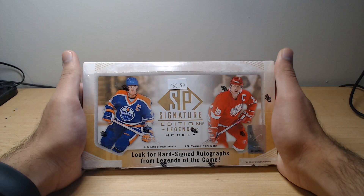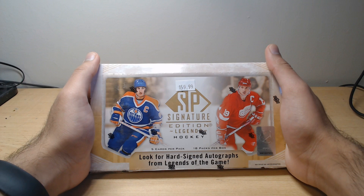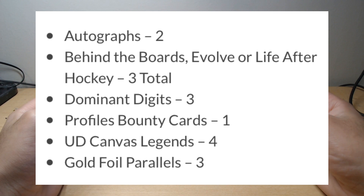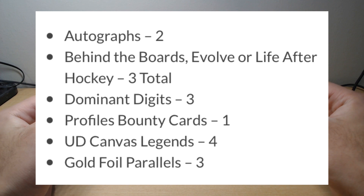Another insert in these boxes is the bounty, which is called Profiles. That's kind of what we can expect. In terms of what we're looking at for this box specifically, we've got 5 cards per pack, 18 packs in this box. We're looking for at least 2 autos, 3 of either Behind the Boards, Evolve, or Life After Hockey, 3 Dominant Digits, 1 Profiles Bounty, 4 UD Canvas Legends, and 3 Gold Foil Parallels.